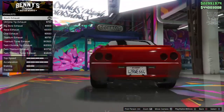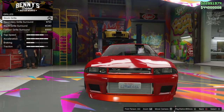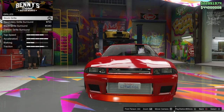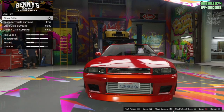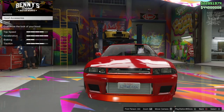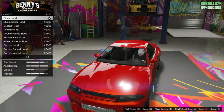Next we've got the exhaust — we want to go and grab the race exhaust. Next option we've got is the grille. The one we've got on here is pretty much what we need, it's colour coded, and we don't need to change it, so we're going to stay stock for the grille. Same goes for the hood — it's pretty much what we need, a nice smooth hood. So we're going to stay stock for the hood.